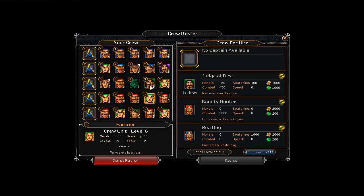I've also unlocked the new special island in this region which gives you the Judge of Dice, which is an awesome solidarity guy — it's 100 plus for each unique crew member. I'm not sure if that actually includes captains or not and whether it includes itself, but still it's pretty awesome. I've only got one at the moment because they're really expensive to get hold of.